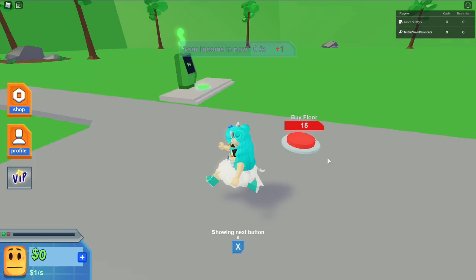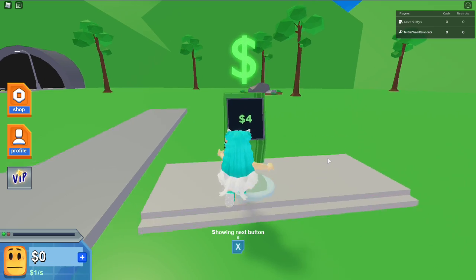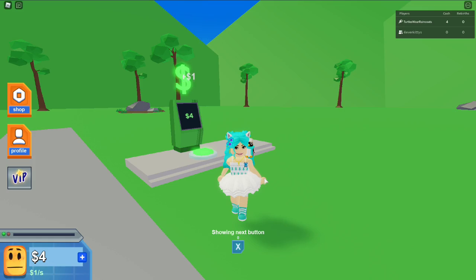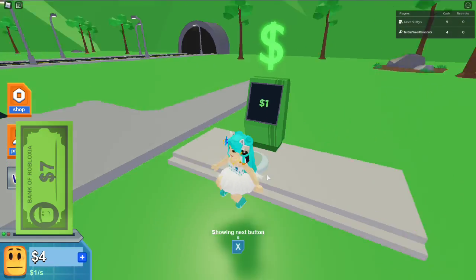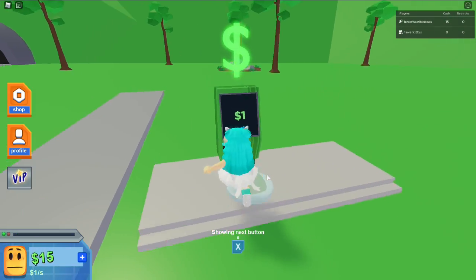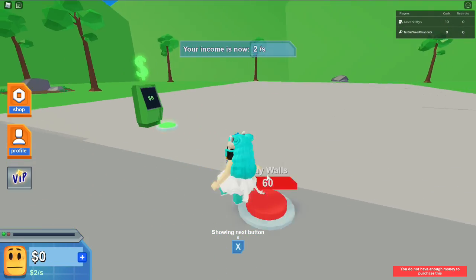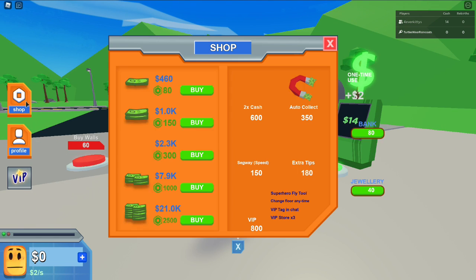Let's start this off — let's buy a pavement. Oh my gosh, I only have three dollars, this is gonna take forever. Okay, I'm going to collect this and buy the floor. I cannot buy walls yet, oh my gosh.